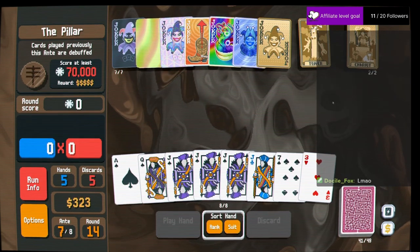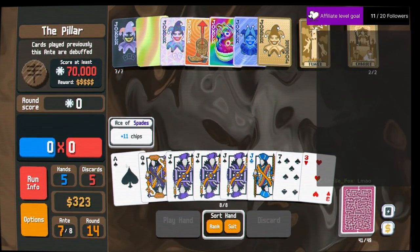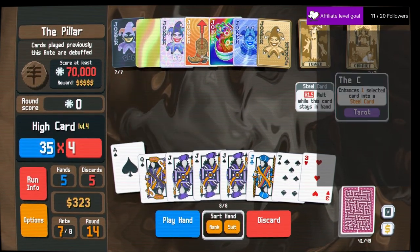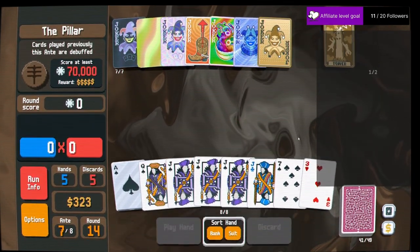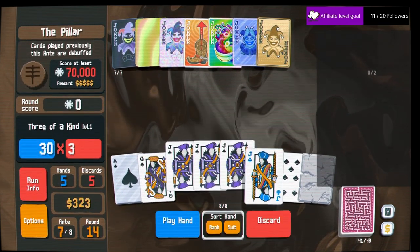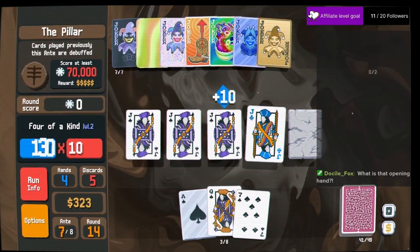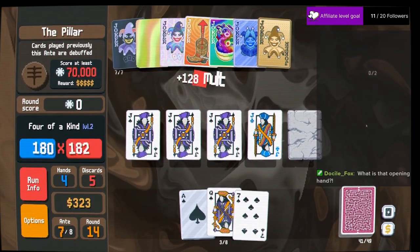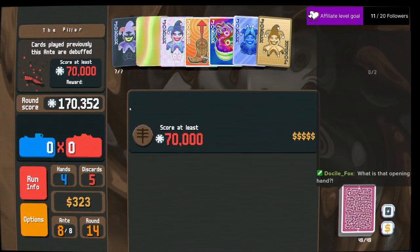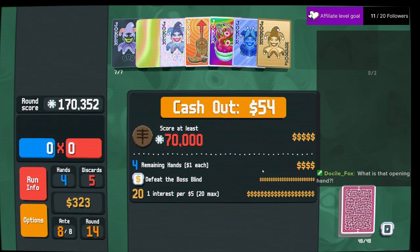That hand is insane — this hand is absolutely insane. We're gonna steal the ace of spades, rock the three, and I think I want to play four of a kind with a rock. 170,000. We have this challenge complete — we just need to get there.